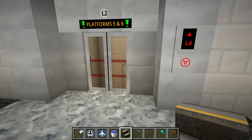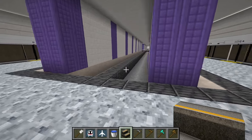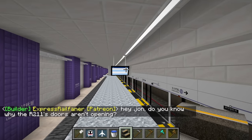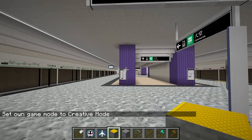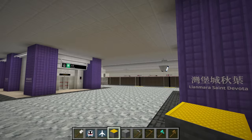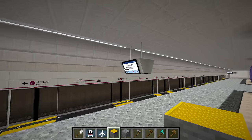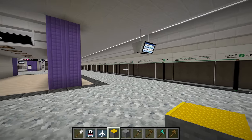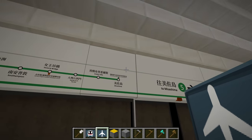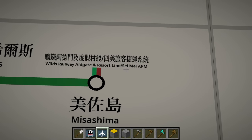We have to take the lift over. So this is the bottom platforms. I think Lily meant to put travelators here, but I don't think that's been installed yet. So I found out the Climber Express wasn't running, so I came one more floor up to platforms five and six. This one goes to Misashima and this one goes to St. Anne's. Let's take whichever one comes first — 27, 23, so maybe this one. This one goes to Navi's area I think — Wilds Railway, Alt Gate and Resort Line, Seimei APM. Let's check that out — we haven't seen the Seimei APM before.